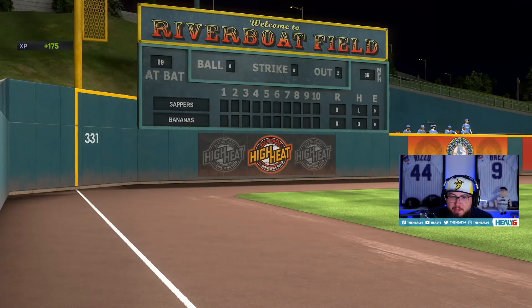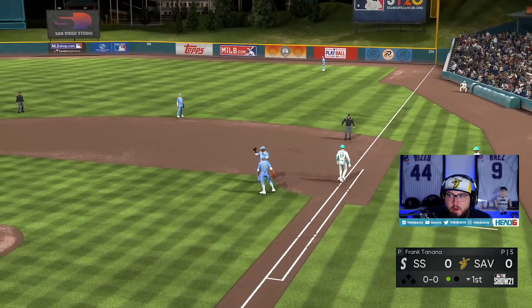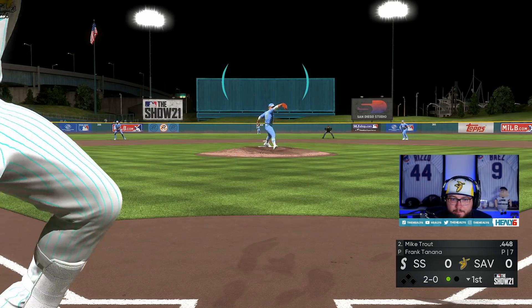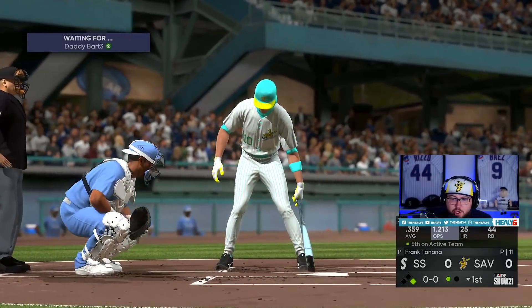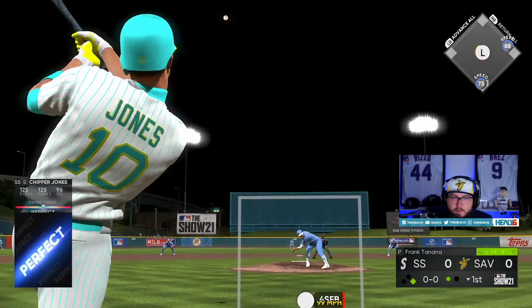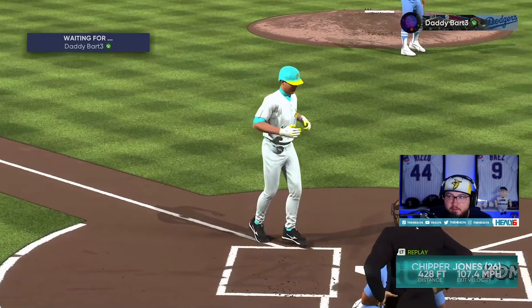Chipper almost bled that through for a run, but he hit it right at the first baseman. This guy saw my .448 average and he legit almost quit — like, he might as well just quit right now. We walk with Trout, and we've got Chipper up in the three spot. We would have everyone move down a spot in the order just because Shohei's leading off. We're already in a perfect spot here in the first.